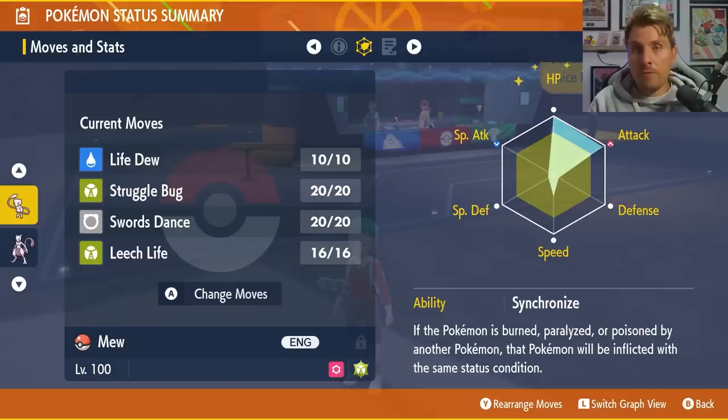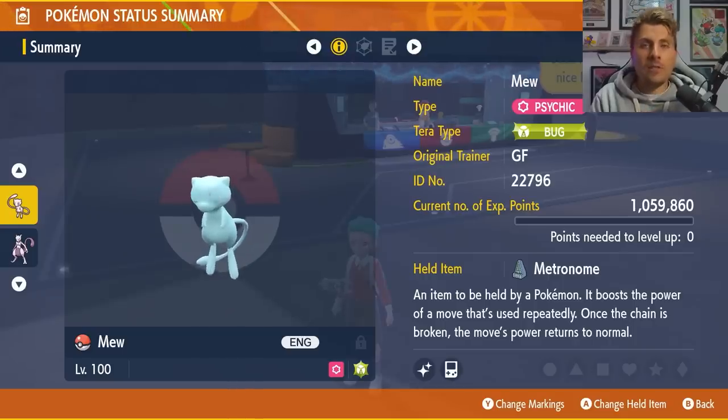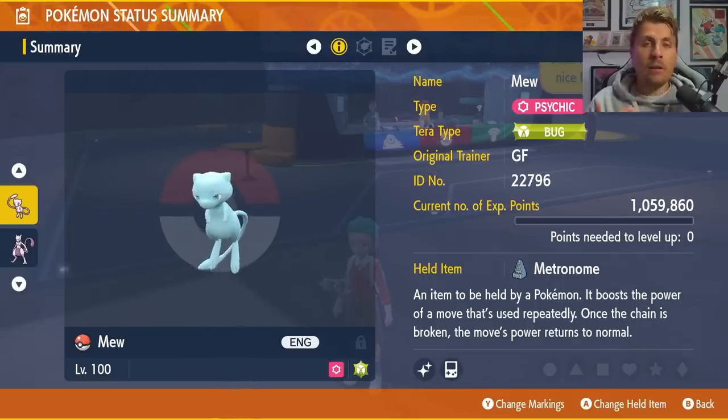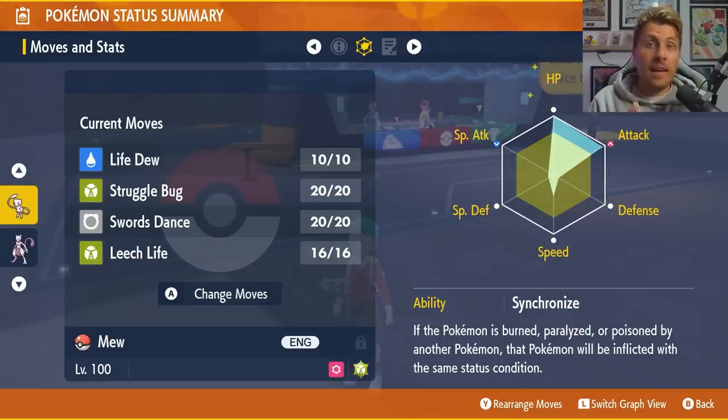The 52 Speed EVs help you get the jump on Mewtwo after you've got the Omni boost, so you can get a Struggle Bug off before Mewtwo attacks — important because Mewtwo goes for Psystrike turn one, so you want to reduce damage as soon as possible. The Metronome item works by gaining more power every time you consecutively use the same move, so once you've got your plus six Attack from three Swords Dances, Leech Life gets stronger each time you use it.